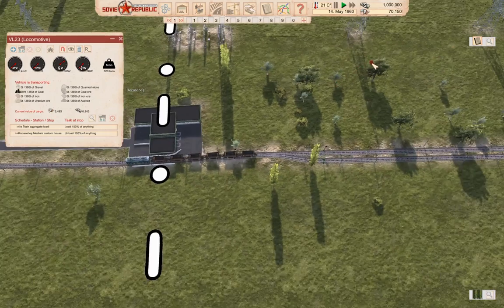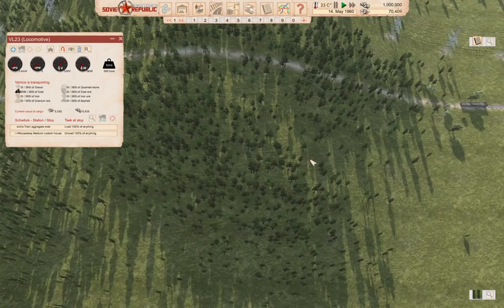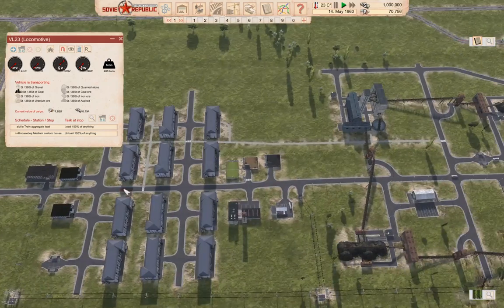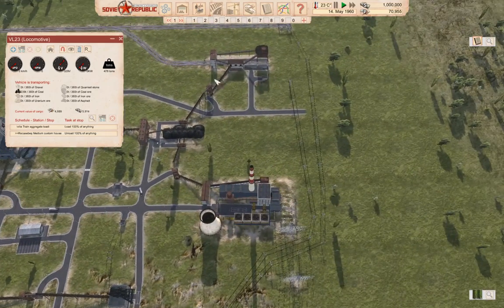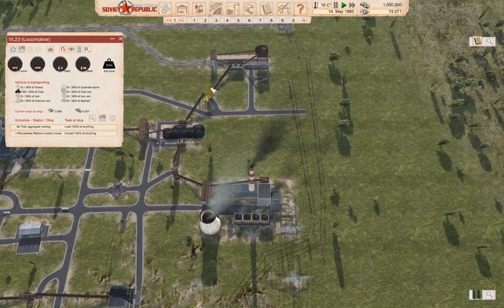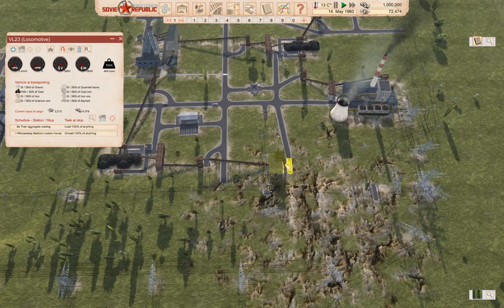Our money is going up as we export — that's pretty solid. Going back over here and looking in here, we're already filled back up again. Now I want to take a look down here — do we possibly need a second coal processing facility?